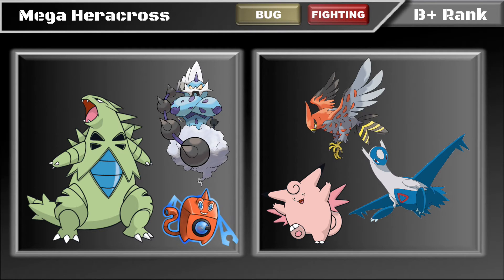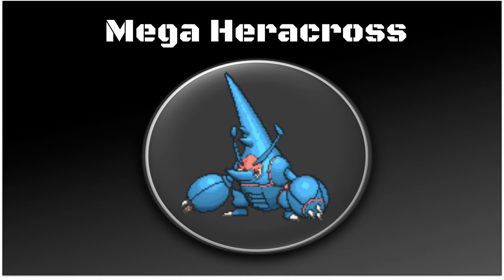Physically defensive mons that don't take super-effective damage from Heracross's attacks are also problematic — things like Clefable and Hippodron. They can recover off the damage and status back or fire back at Heracross. Latios is another major issue, hitting Heracross hard with Psyshock. The painful 75 Speed stat is likely why Heracross sits lower in the tier rather than A-rank.